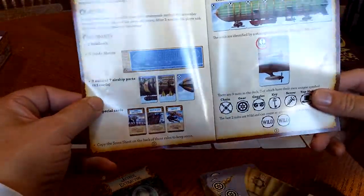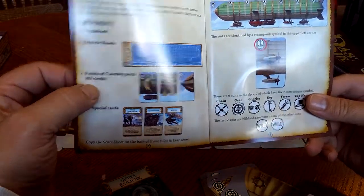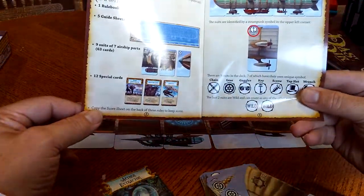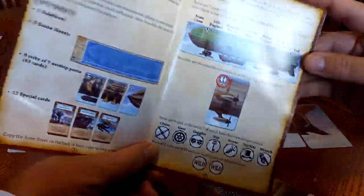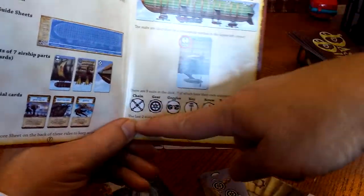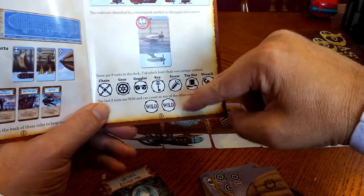Here's the rules. You've got your guide sheet — I called it a blueprint. There are nine different suits of seven different airship parts. We have twelve special cards, which I just showed you. In the corner it shows you the different suits.